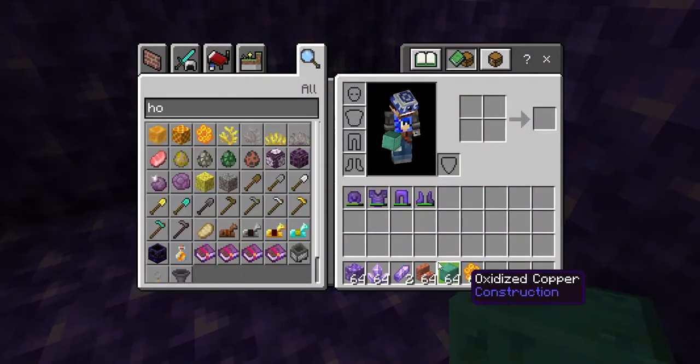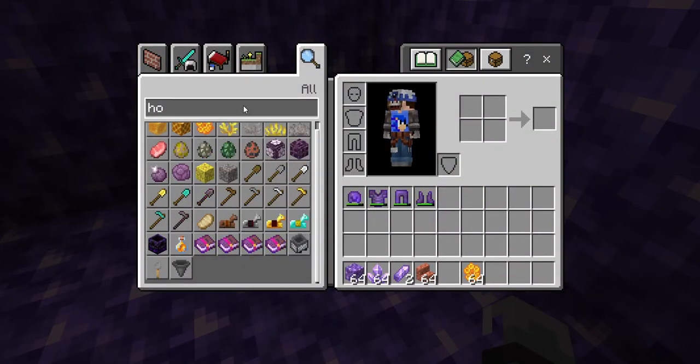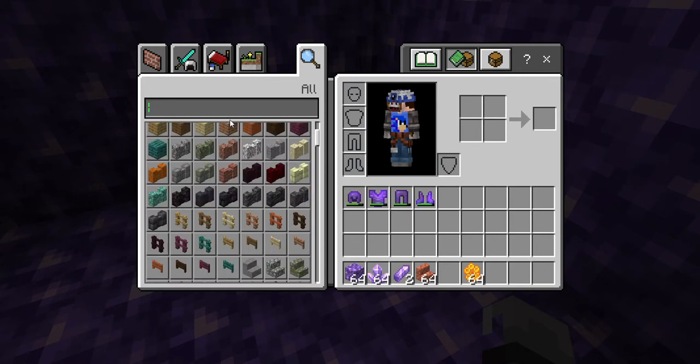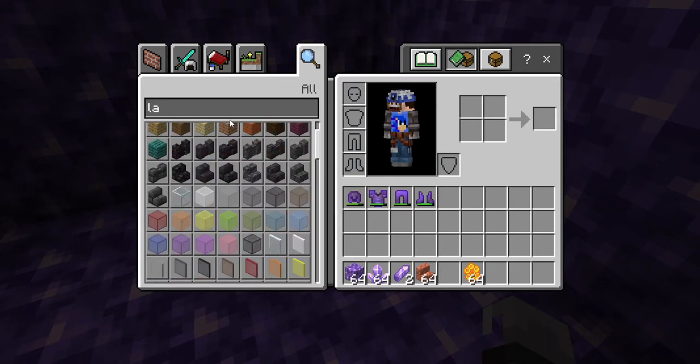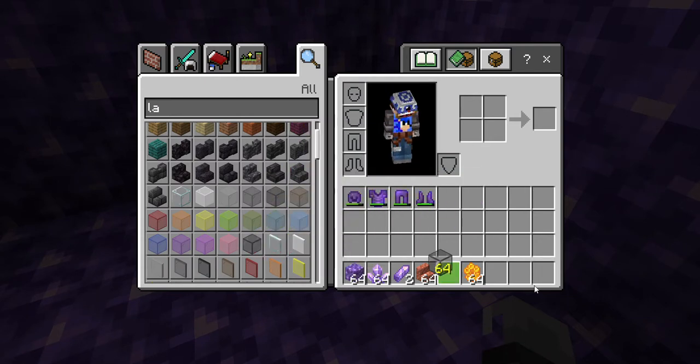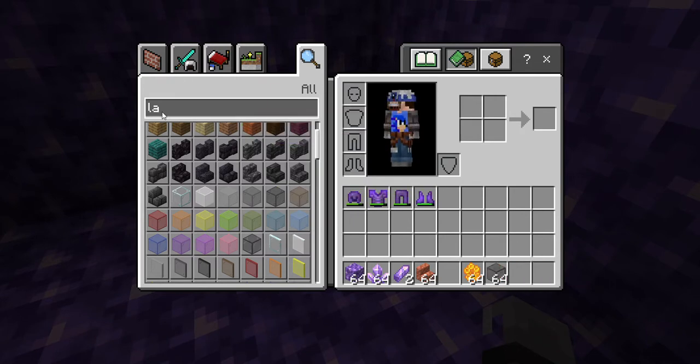Oh, the new thing — lava farm! Yeah, we can make a lava farm. Hey you guys, one, two, three. Yay, children. Tinted glass. And then I'm gonna add some lava.